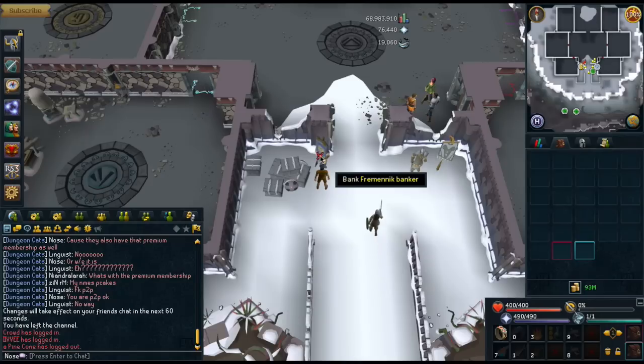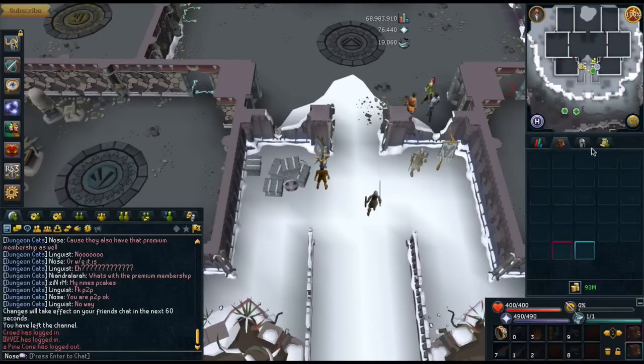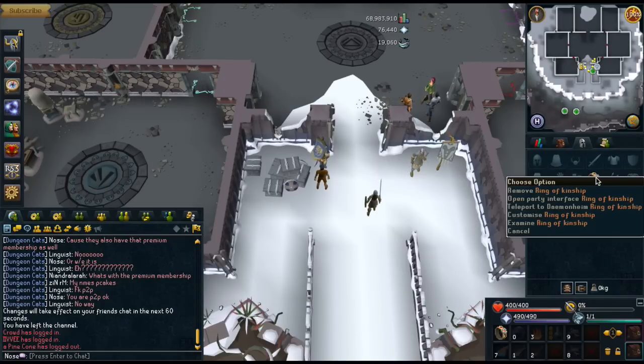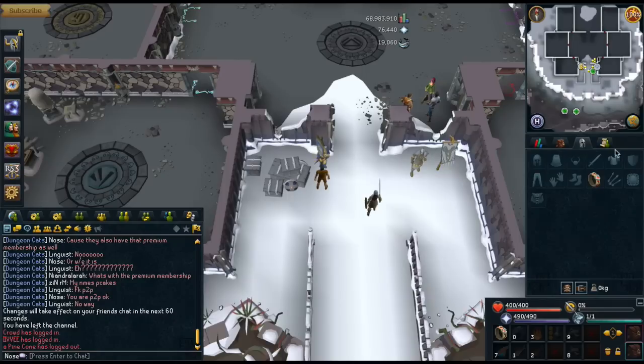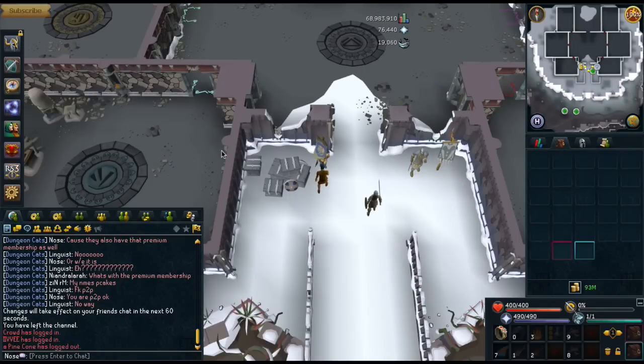So let's do a little test run. What you want to do is just have a full, clean inventory. At best, have nothing on you to reduce your weight. You can have the Ring of Kinship to bank in Daemonheim if you want. We're going to start with Port Sarim. Now, there's only 500 of these pots of flour in store and they don't respawn very quickly.